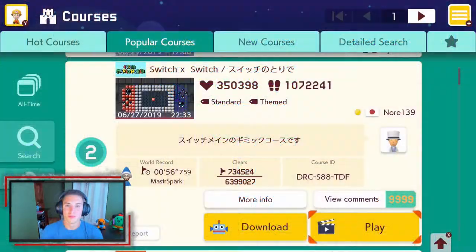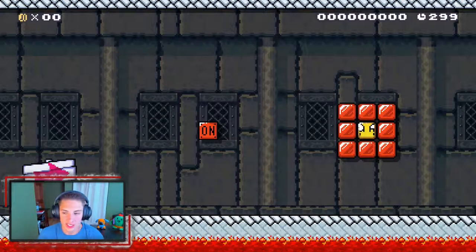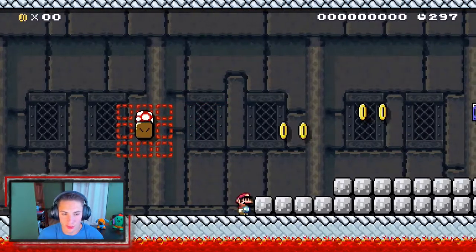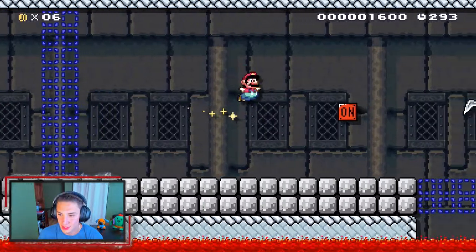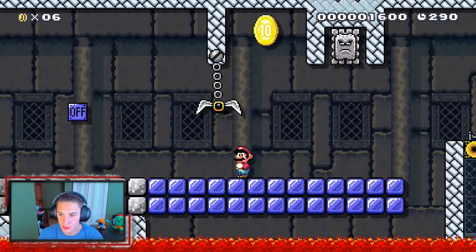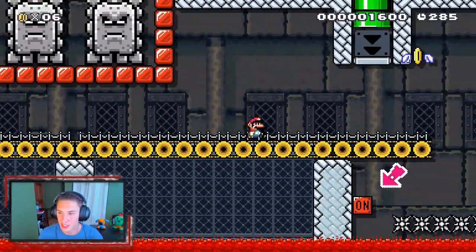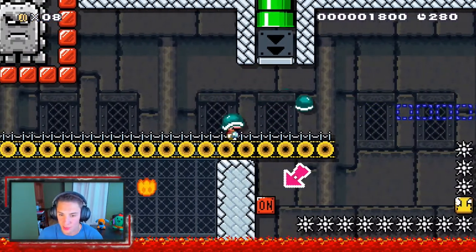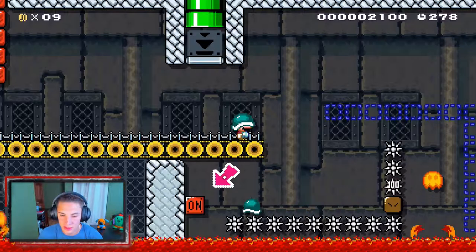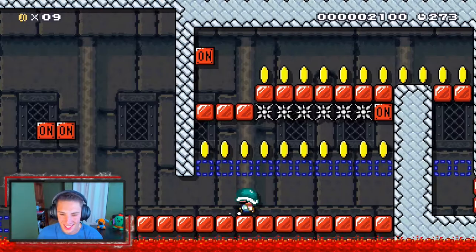Moving on to the second most popular course in this game — we got Switch x Switch. It looks like there's a Nintendo switch theme, but let's go try it out. This is just a bunch of switches. We got Monty Moles going here. Can we just run through that? Nope, I should have known better. Hit that switch, stop those Thwomps. We get a helmet — waiting for another one, then we gotta kick that over there and hit the switch.